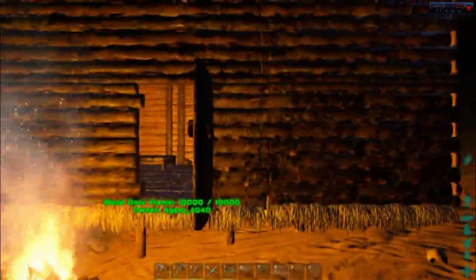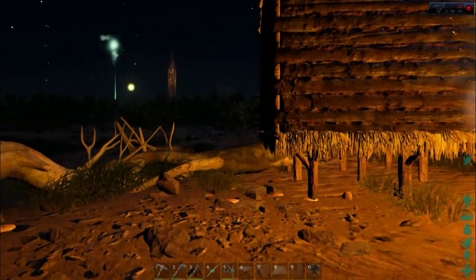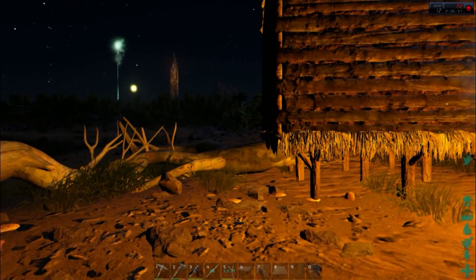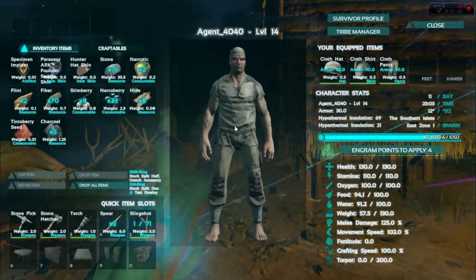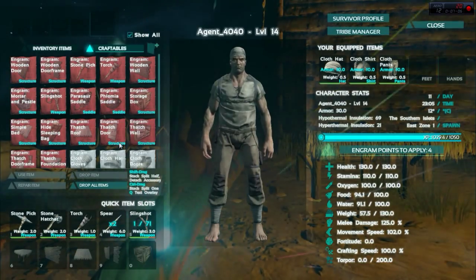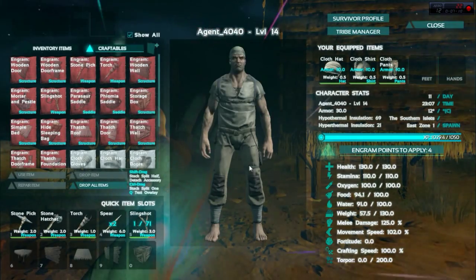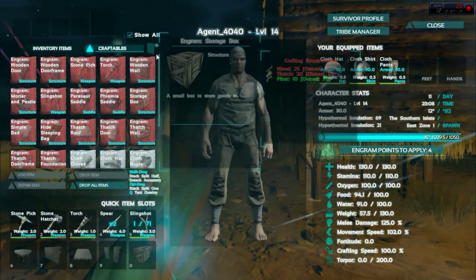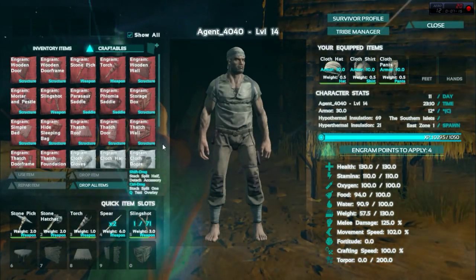I've basically gone and unlocked some stuff. I've been playing for several hours. Let me bring out my inventory and give a quick show of what I've managed to unlock with my craftables. We've got wooden doors, wooden door frame, basic tools, wooden walls, and a pestle and mortar which is in the hut.